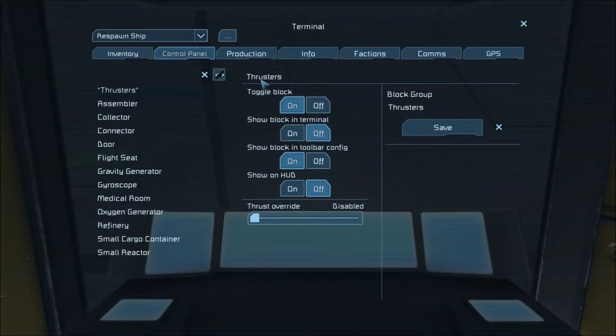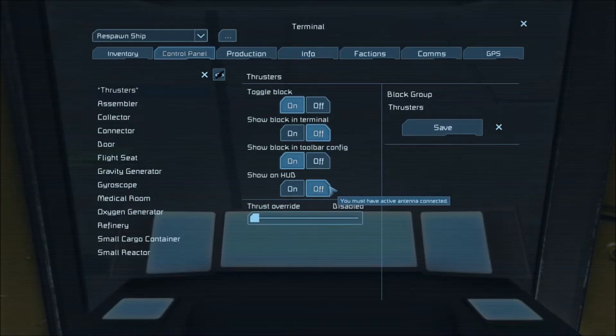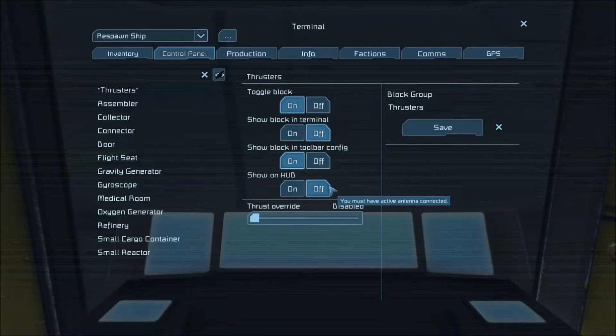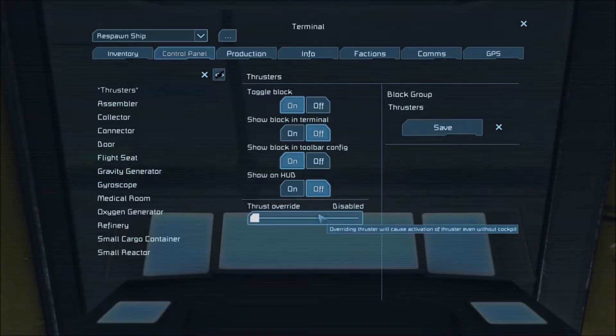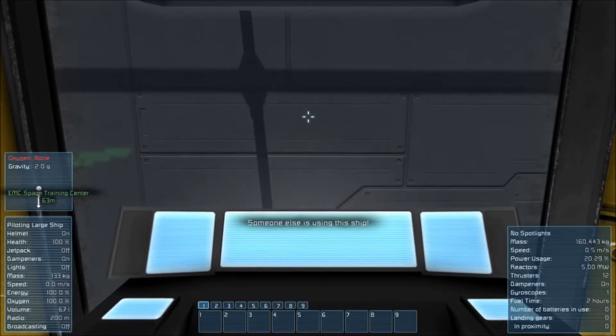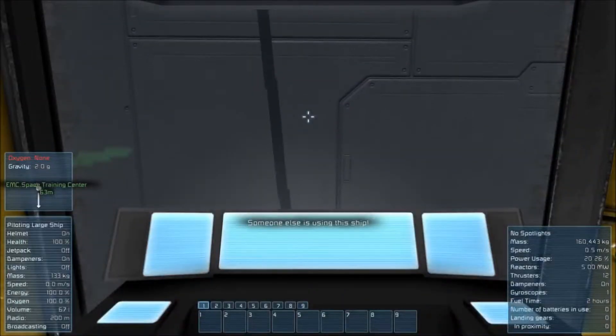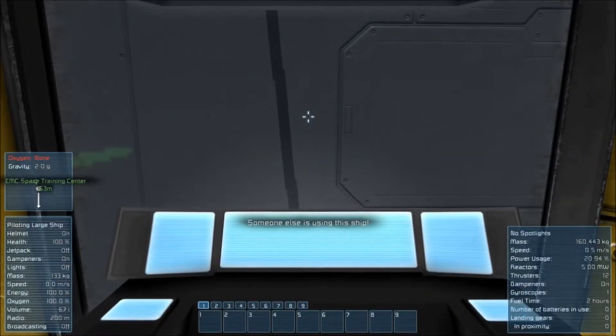Thruster. The movement in space is three dimensional. It is necessary to install thrusters to get it to fly in six directions. Thruster has an override mode that allows you to force it to push your ship in a certain direction. Although I don't know if your monkey brain can remember this all, now you have learned all the basic knowledge related to spaceship.